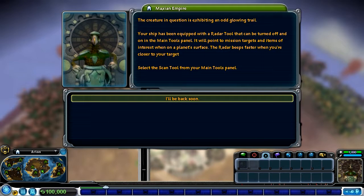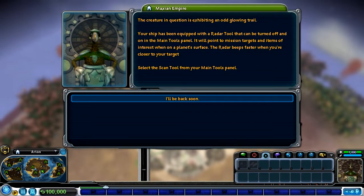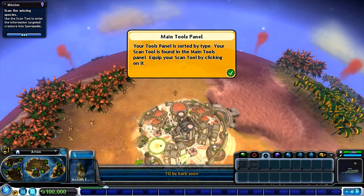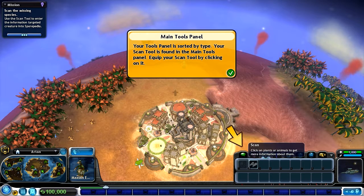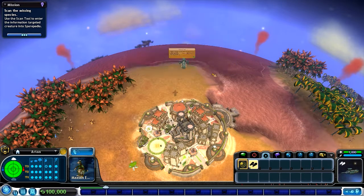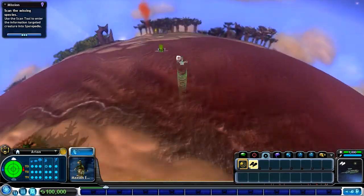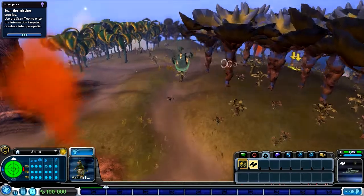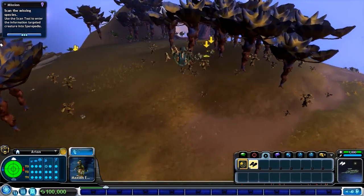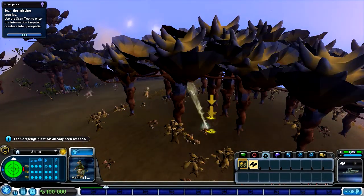Good job, Cadet - with flying like that, you'll make Captain in no time. Now that you're an ace at flying, we're ready for you to use some of the sophisticated tools we've invented for your spaceship. We've been working on the ability to scan planets and animals you discover on your travels. The Sporopedia record of one of our own animals recently became corrupted at the same time the animals started exhibiting some odd symptoms. The creature is exhibiting an odd glowing trail. Your ship has been equipped with a radar tool - it will point to mission targets and items of interest. The radar beats faster when you're closer to your target. Select the scan tool from your main tools panel.